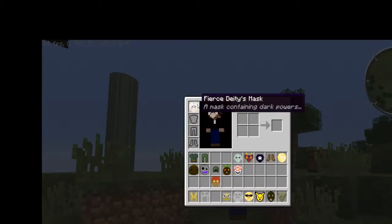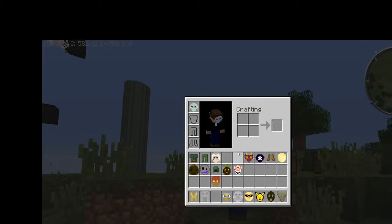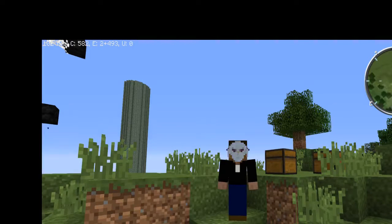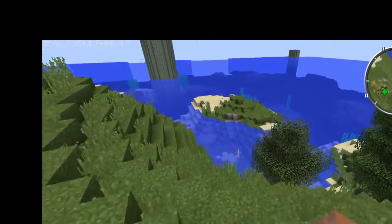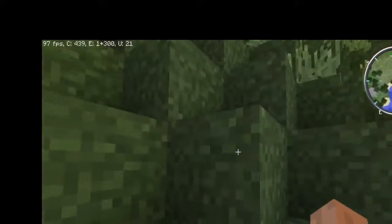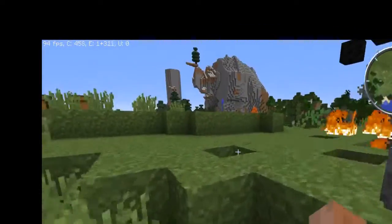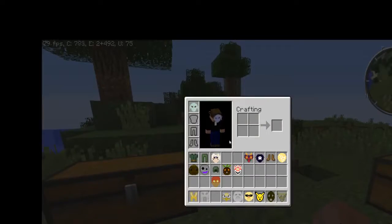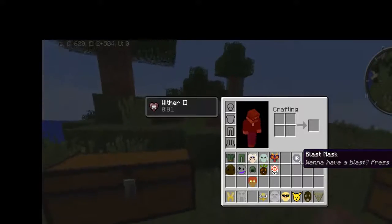Let's check out the Fierce Deity mask - doesn't seem to have many buffs. With the Zora mask you do get respiration, so let me run back over here near the water. I'm going to have to give myself some food in a minute. Yeah, there we go, so that one's kind of cool. Sorry, for this mod I'm not doing anything too exciting with it. Okay, definitely don't want Majora's mask.